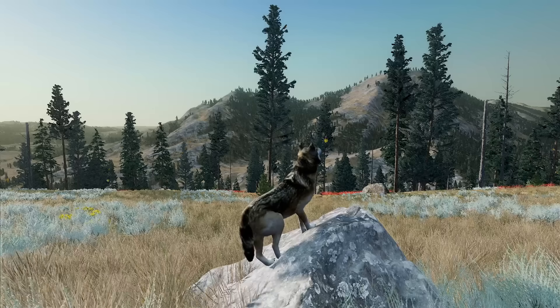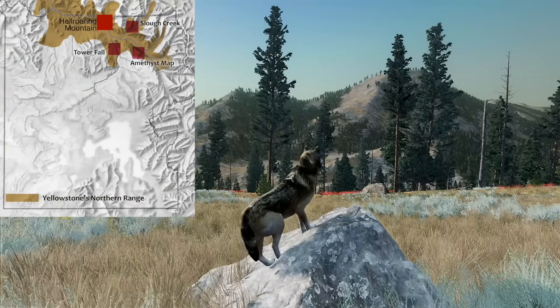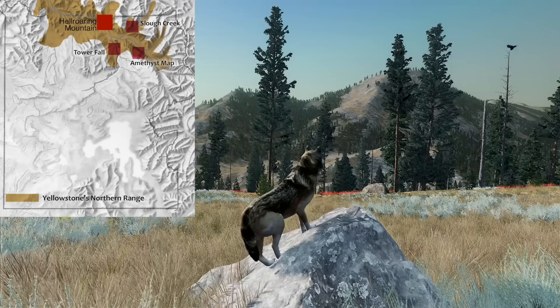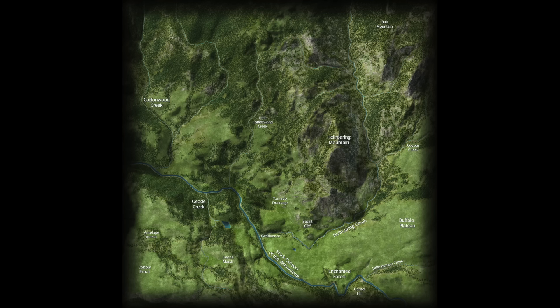Hell Roaring Mountain is in northern Yellowstone National Park, a few kilometers to the west of Slough Creek, a little further from Amethyst Mountain. Our new map is right on the border. The size of the map is eight by eight kilometers — a kilometer more on each side than the seven by seven kilometer Amethyst and Slough Creek maps, which means it's got 30% more area to explore.